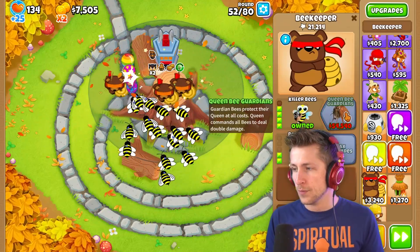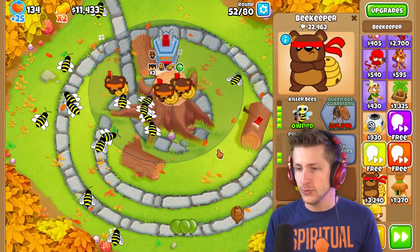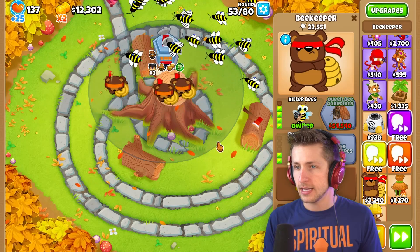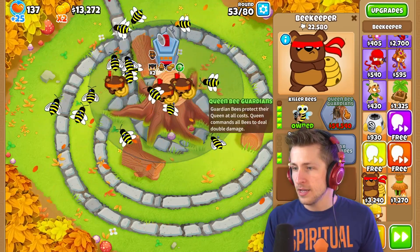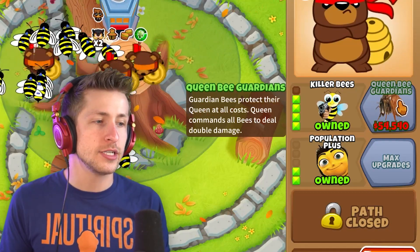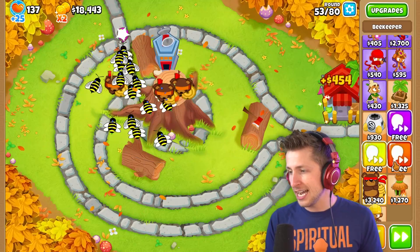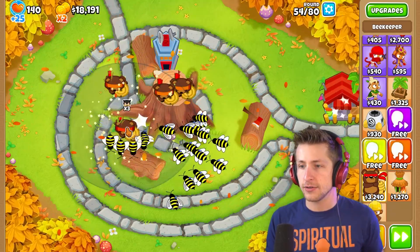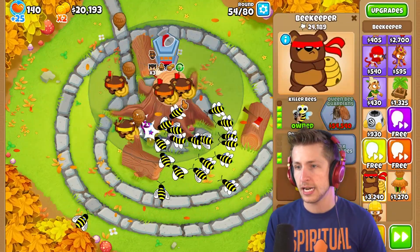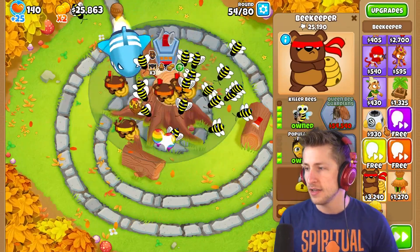Alright, Killer Bees — boom! The Queen Bee Guardians — that looks pretty strong. Guardian bees protect the queen at all costs. Queen commands all bees to deal double damage! That's kinda nasty. I'm gonna put this guy down here as another Swarm Tactics so they can all have the extra swarm.